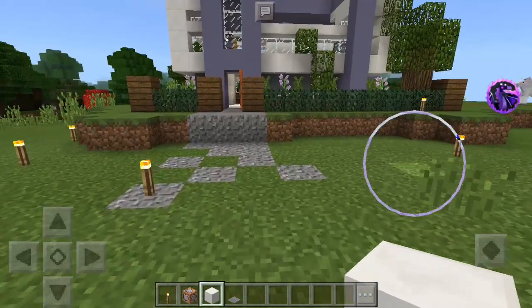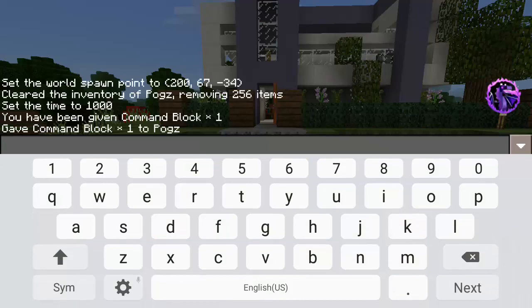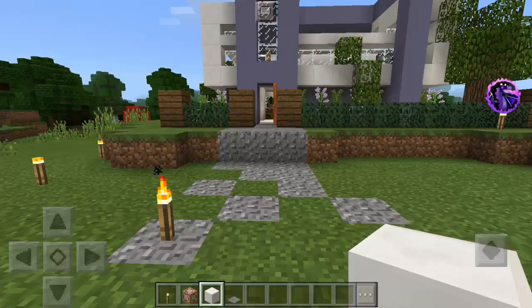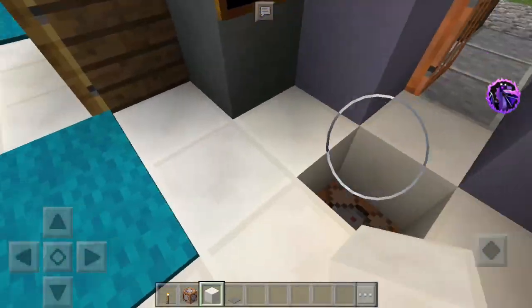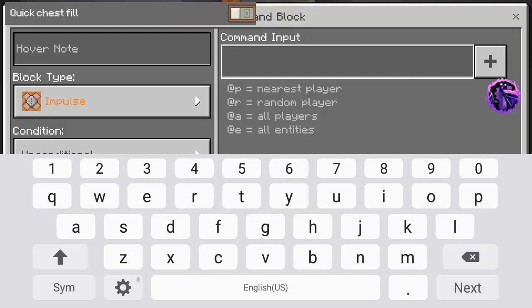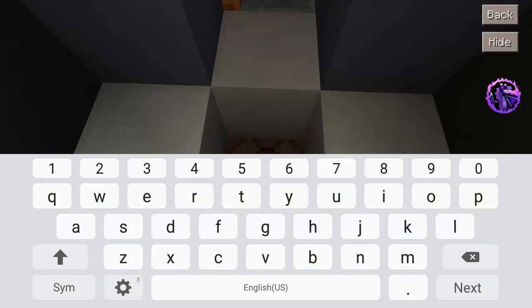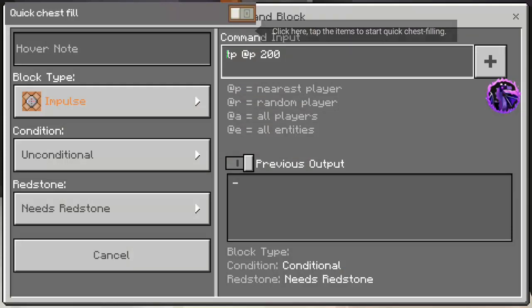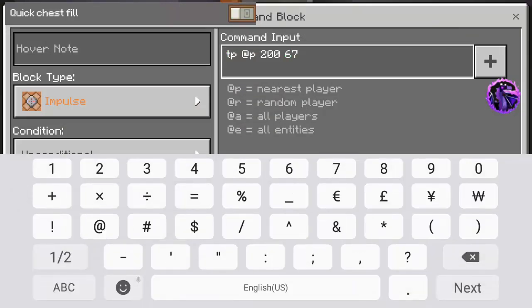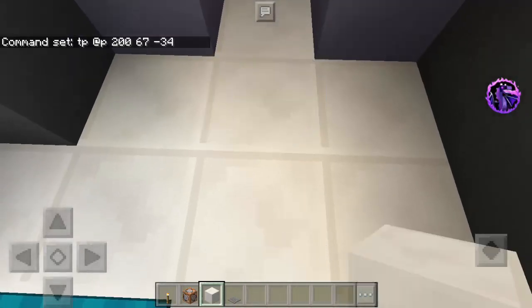That's so annoying! We already set the world spawn point at 267 and negative 34, so we just need to type the TP command here. The command is: tp @p 267 and negative 34. There we go — we're done with the command.